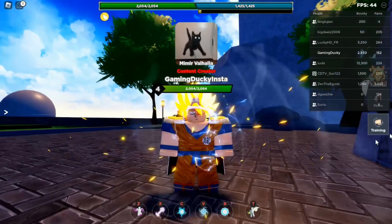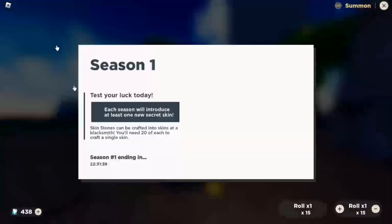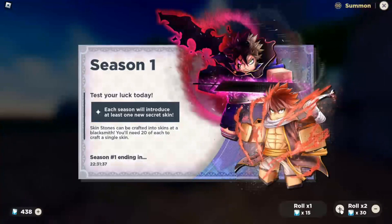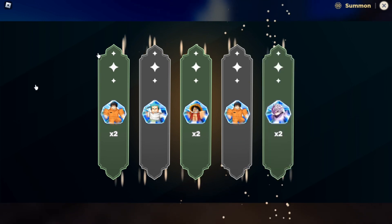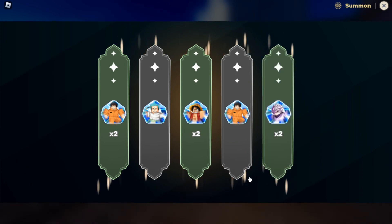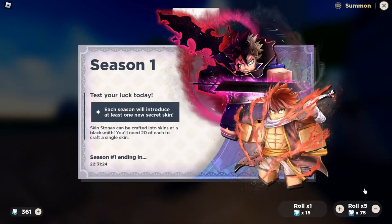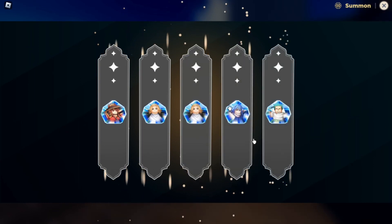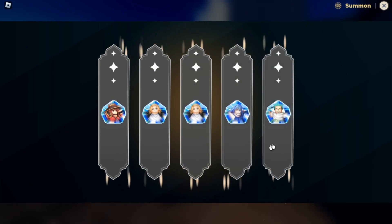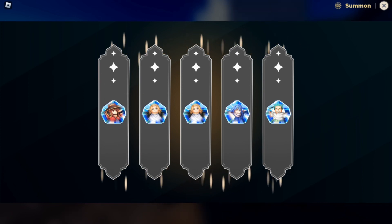The way to get shinies is you summon and keep summoning. You'll see a shiny soulstone when it has a little star at the bottom. You need to get 20 of each, and then you can craft your shiny — and then maybe you'll look as cool as me.